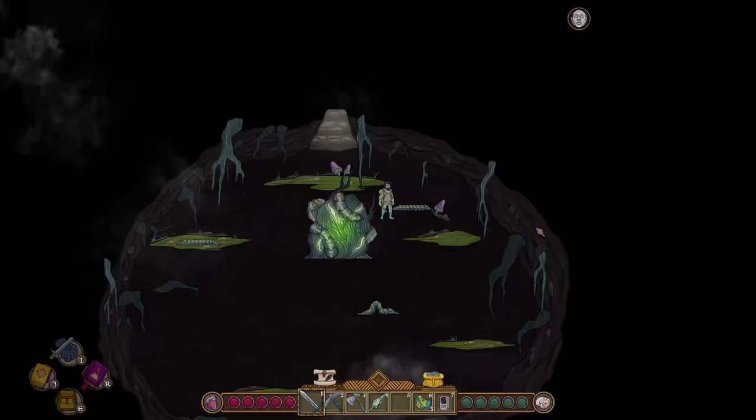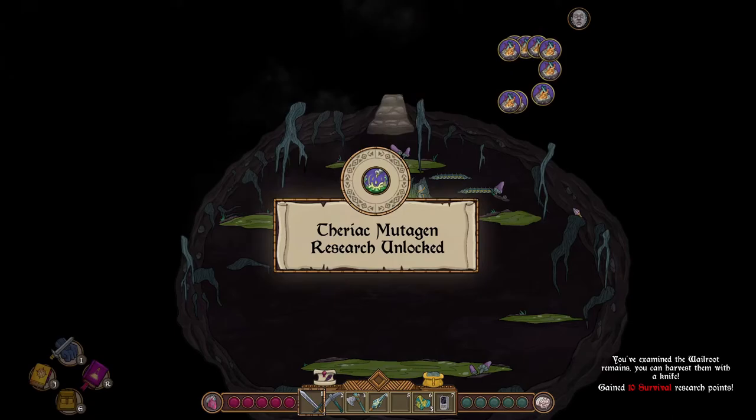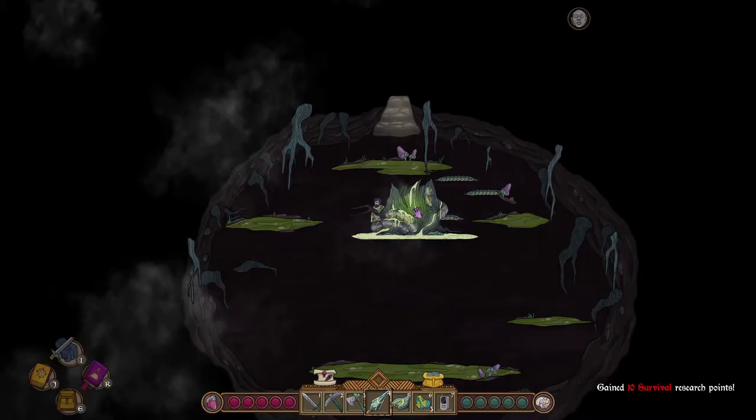After that, you are going to find whale root. This creature can be found in tree trunks in the forest. Once you defeat the whale root, right-click to research it. This will unlock Theric Mutagen, which allows us to craft elixir of clear veins.